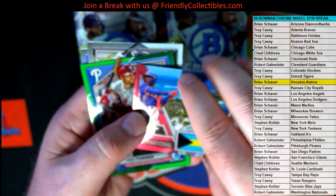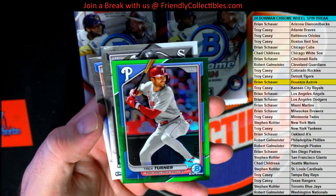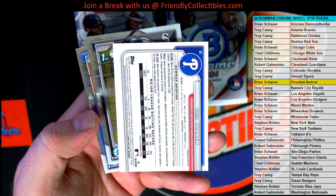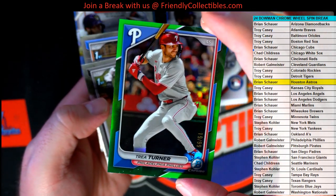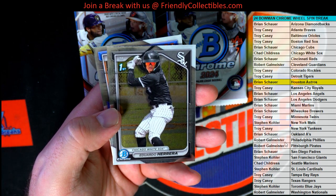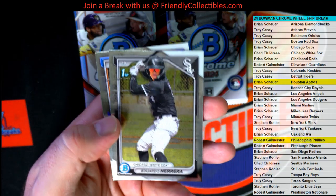Walcott — Beckley, excuse me. Nice. Trey Turner Green, Phillies. That's a weird cut on that too, isn't it? 19 of 99 right there for the Phillies. And that's Robert G. It's a sharp cut.